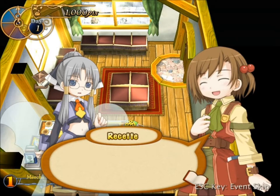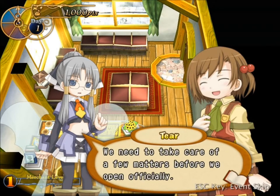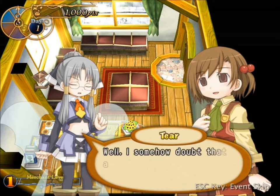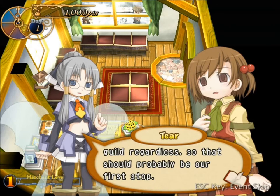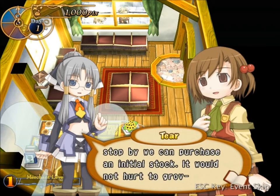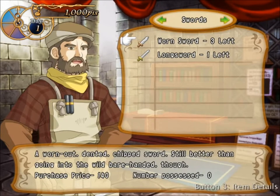We've got our store and if you notice there in the background, we have no actual merchandise — no merchandise, no business. They're saying let's go to the merchant's guild. That's who we are; we are merchants so we are part of the merchant's guild. We have 1,000 picks — that's our unit of currency in this game.